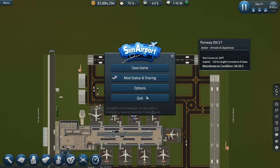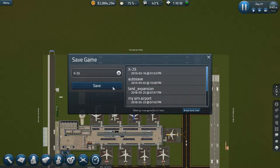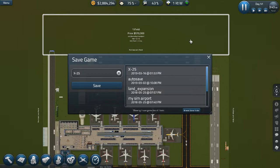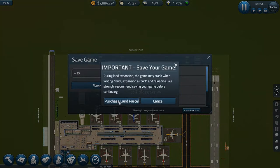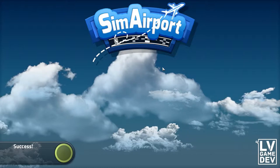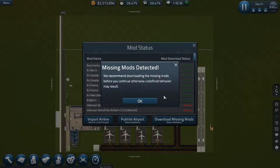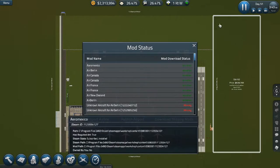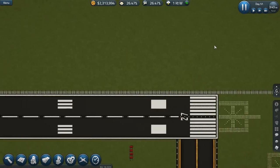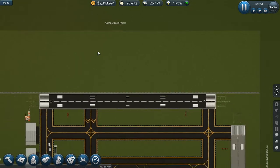Alright, so what we're gonna do is save the game. Yes, okay, we just saved the game. Purchase land parcel — yes. Okay, oh, this better not crash the game. Okay, we're good. Yes, we're good. It actually did it — sweet! I can't believe that actually worked.